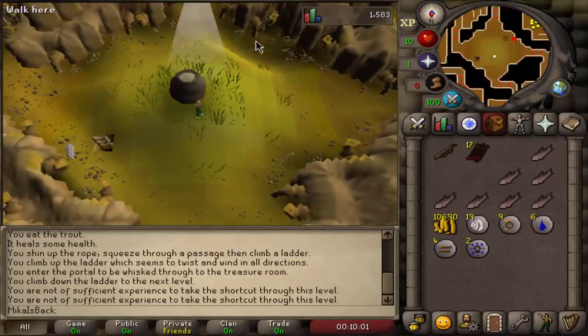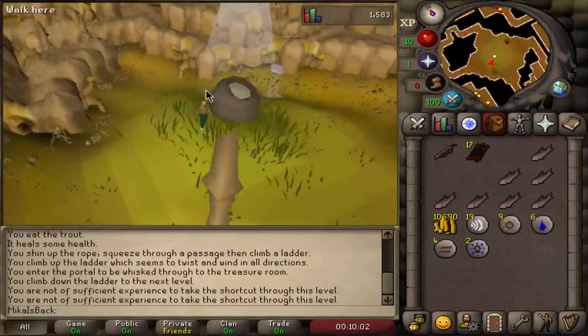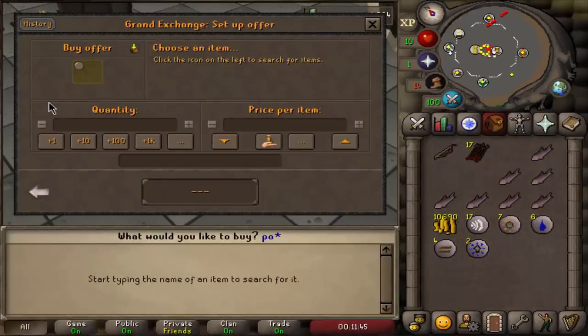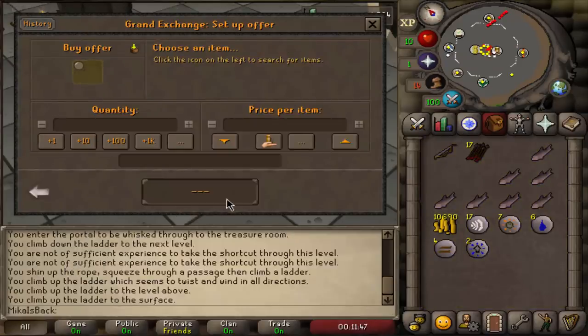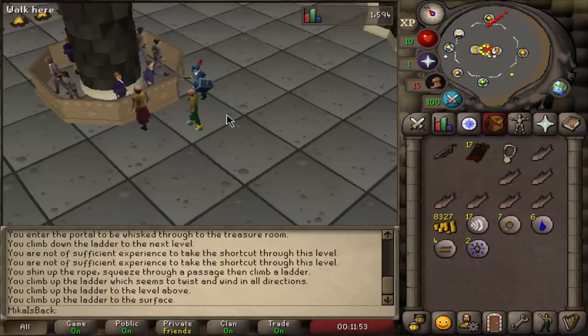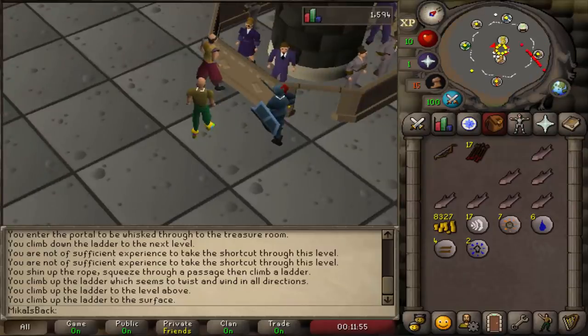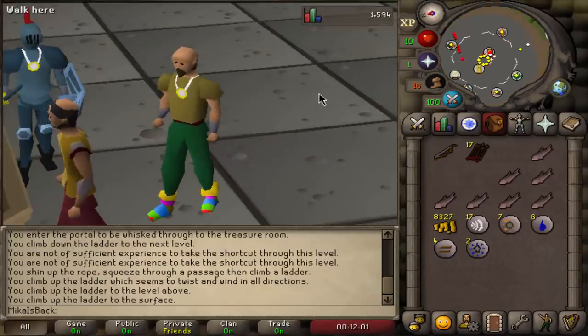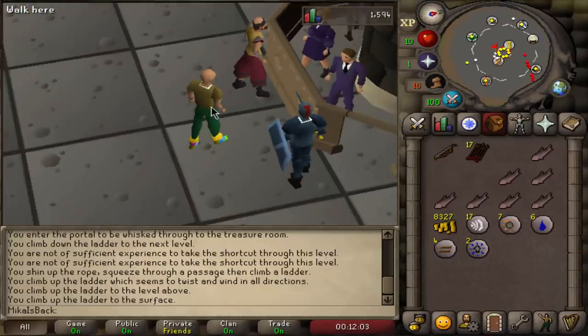Now that we have 10k cash, let's go buy some important stuff off the GE and start our training. The first thing I want to buy on an account is an Amulet of Power. Once you buy this you're probably never going to need to change it, ever. It is the best amulet for free-to-play players. Maybe in some situations you want a Strength amulet when you're training melee, but outside of that this amulet is all you really want — it's all you're ever going to need as a free-to-play person.